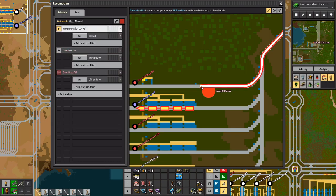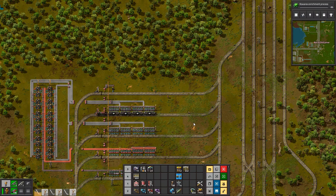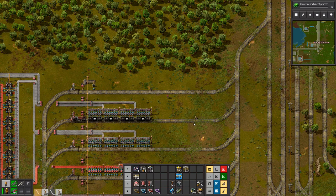Let's put one down here because we need some gears. Train! It's going: help, help, I'm stuck, I'm stuck. Let's reverse you out of here.